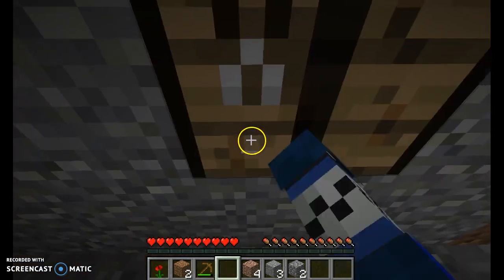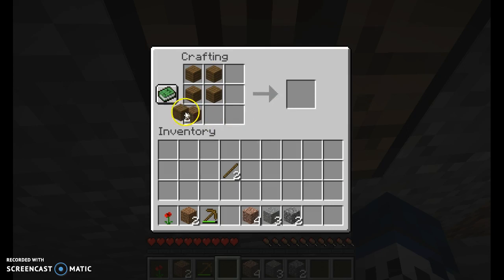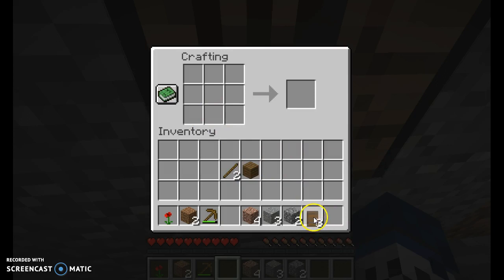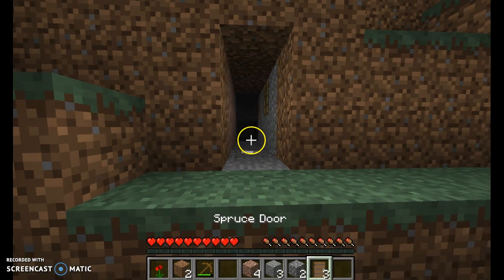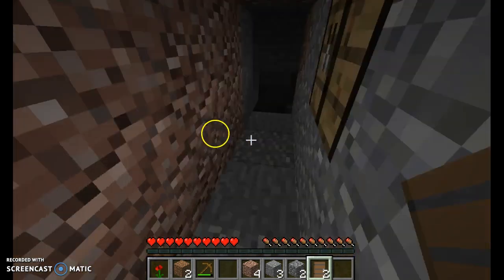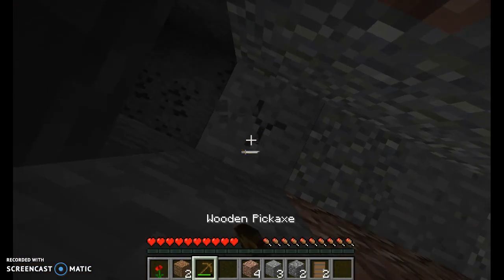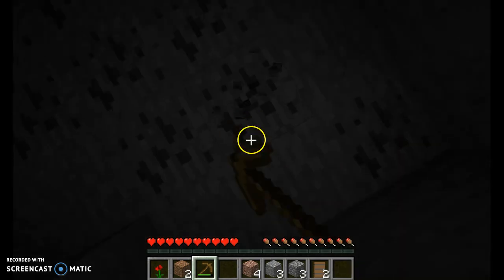We're going to make a door. This is very odd. So we have got a door. We should have some coal in it — cool it. We had coal.